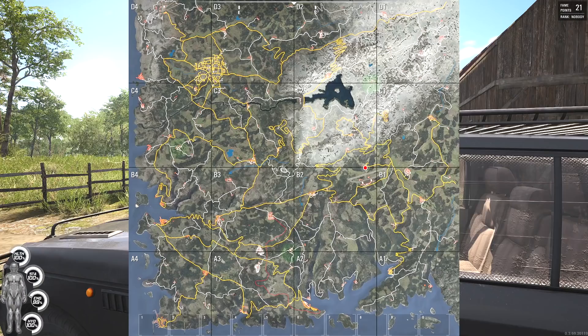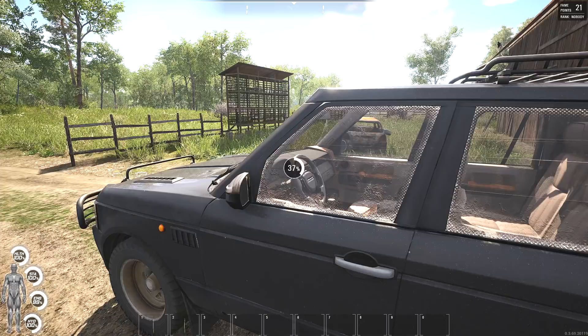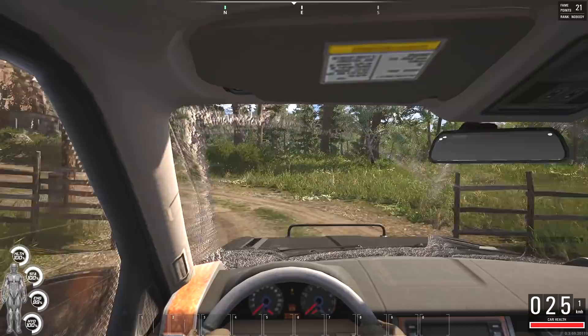Also in the last episode I said approaching the airfield from the north is the best way to do it, and I don't know what I was thinking — it's definitely not. You got the runway right there and most of the buildings are on the south side. So let's get in the car, we'll drive around to the south side and that's the way we'll approach it.